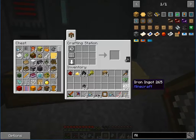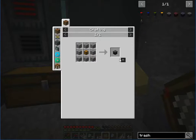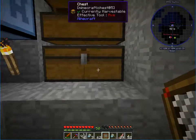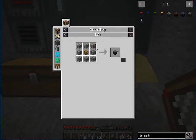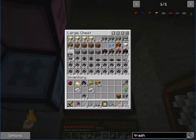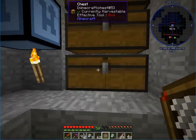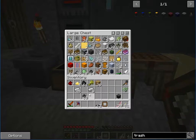We want some coal — we can make that with these 12. Let's go do that. Okay, that's fine. Let's put these back. We want tons of gold and we want it cheaply.